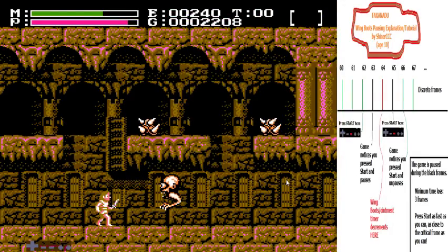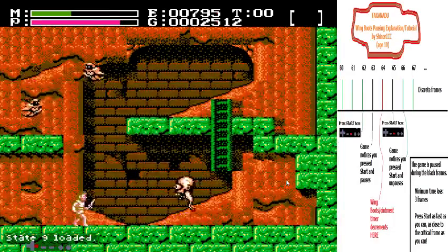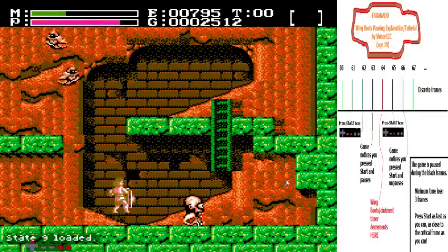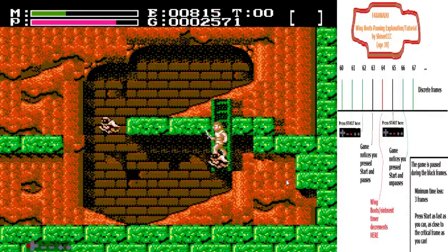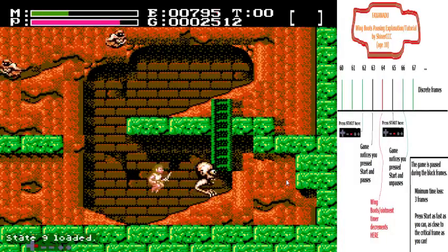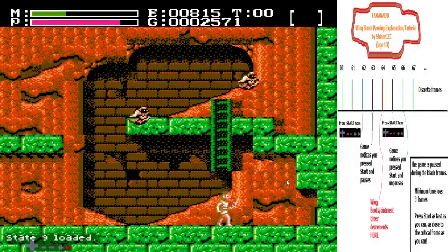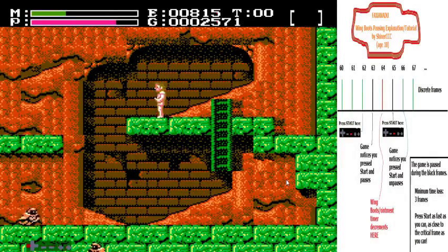Ignore that giant diagram on the side for now. There's another thing I've got to get back to. Alright, state 9. This ladder reset is really tricky, of course, but if you want, you can just use a second deluge and then press left. If you're fast enough, you can just go like that. So that's pretty good.